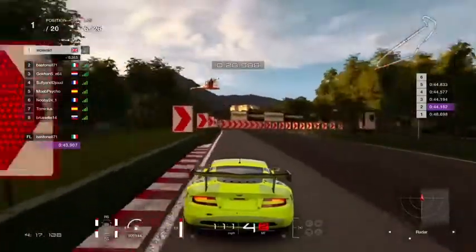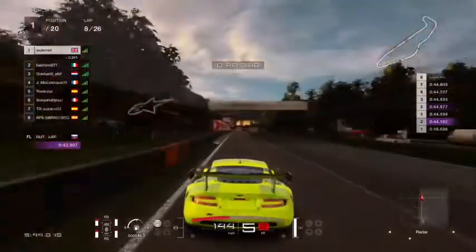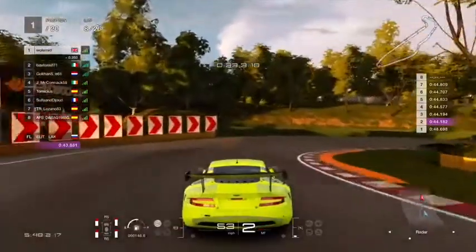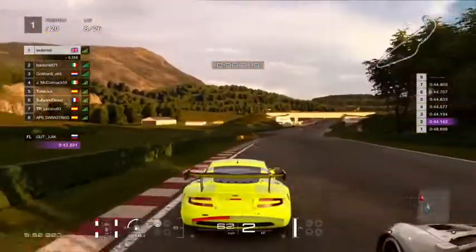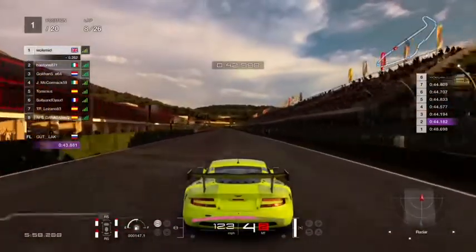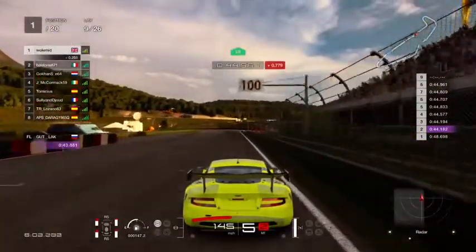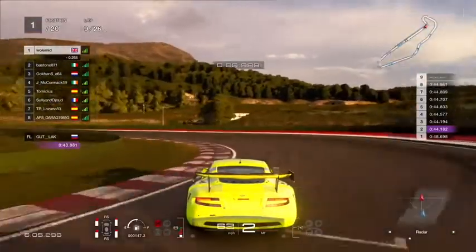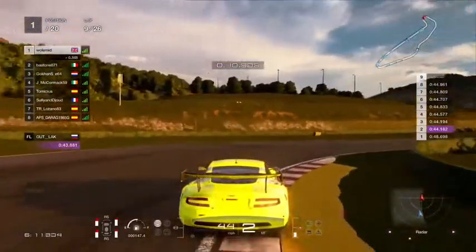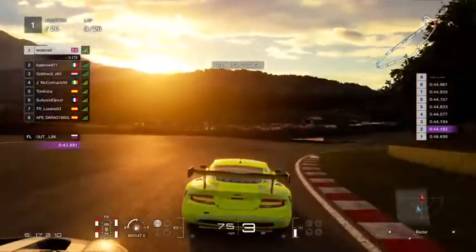Going around on lap six, just trying to stay consistent, because the Porsche guys are both very fast drivers. Coming up to here I miss my apex — big load of oversteer in the middle — the Porsche sticks his nose up but backs out, because I think running wider I managed to carry a bit more exit speed and just get ahead of him. Braking nice and early — the Porsche is superb through those low-speed corners and just seems to have a lot more low-speed grip compared to my Aston Martin.